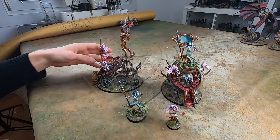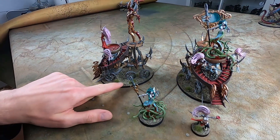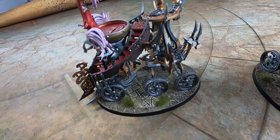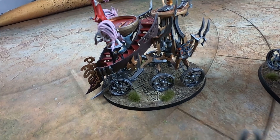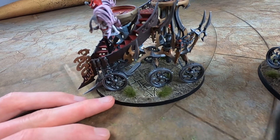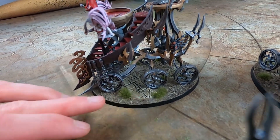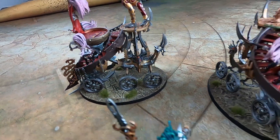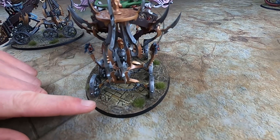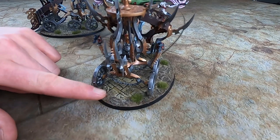You can also see that I put some sculpted green stuff in a kind of temple motif on my bases, because I wanted to go for Morathi's Temple of Hagg Nar, which is located in Ulgu, the realm of shadow. I wanted to make some kind of plains that have the remains of a temple, like you see on Morathi's sculpted base, and mimic this on the other large bases of my army. You can also see some green stuff temple pieces here — I guess you could also use them for other armies where you want a temple motif on the base.